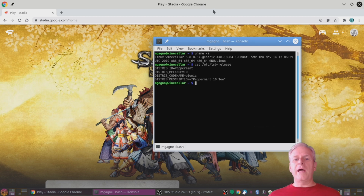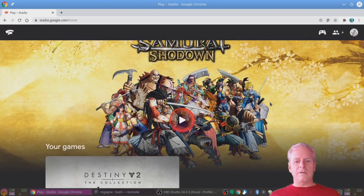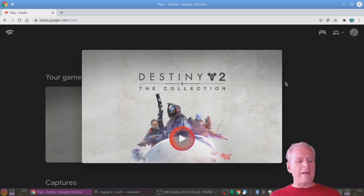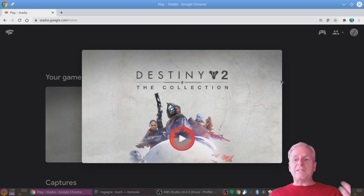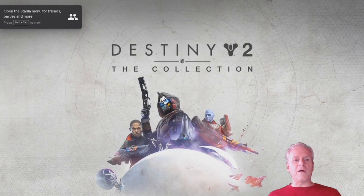Here we go — I'm going to stadia.google.com/home and there's Samurai Shodown. I also have Destiny 2: The Collection. Let's go to Destiny 2. I'm running Google Chrome, and that's strangely enough what you need to run Stadia games on your PC. You don't need a high-power desktop or Windows — it just works.